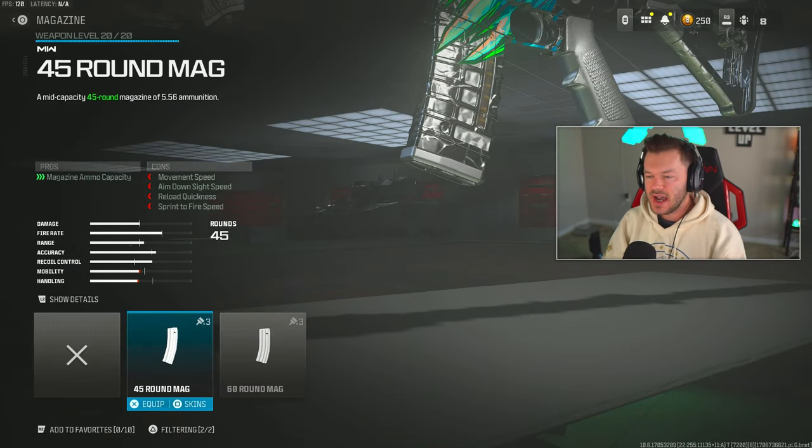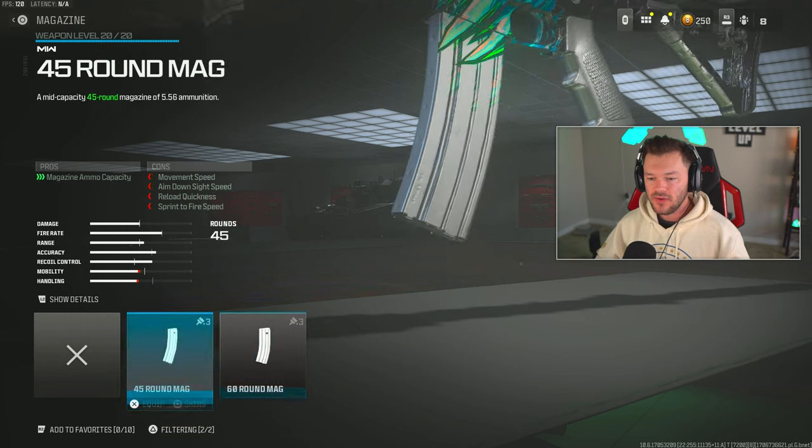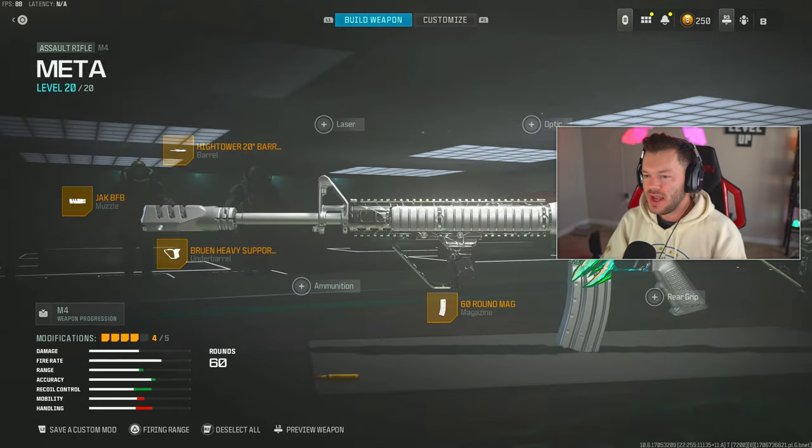Going down to the magazine — this is kind of non-negotiable. I'm a 60-round mag kind of guy, so I'm throwing on the 60. Even if you weren't a 60-round person, you're going to have to throw it on here. It makes all the difference — the 45 gets you a little more mobility, but it's definitely not worth sacrificing 50 rounds of capacity.